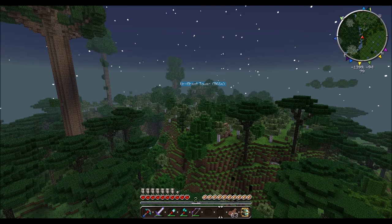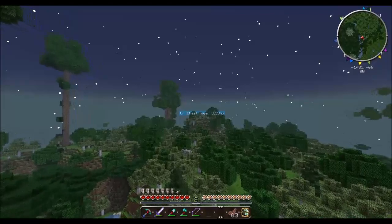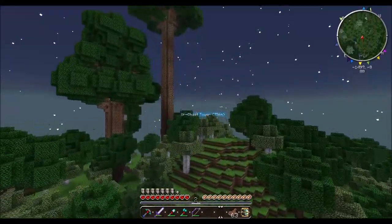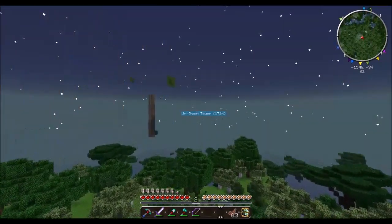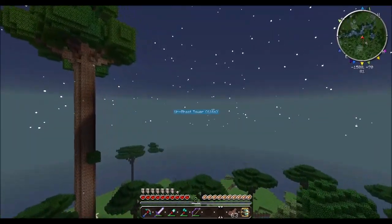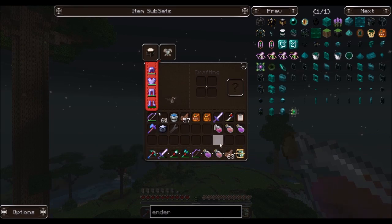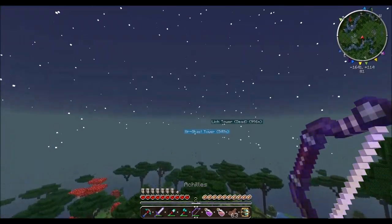Welcome back everybody. I am back in the Twilight Forest. We're going after the Ergast. I think we can go right to the very top of the tower, but I think we have to do some carminite reactor stuff first. I'm going to put Potion of Fire Resistance and Potion of Regeneration on my hotbar just in case. And I get Achilles ready.